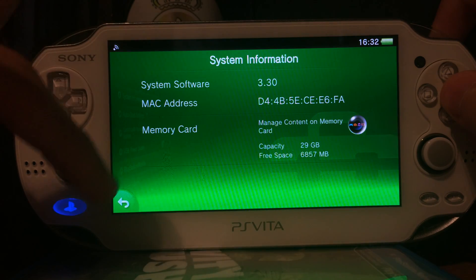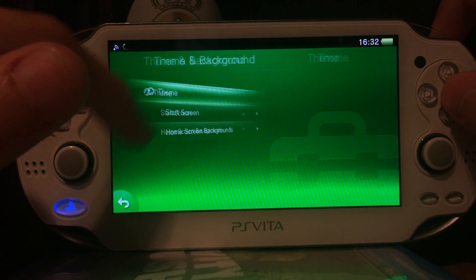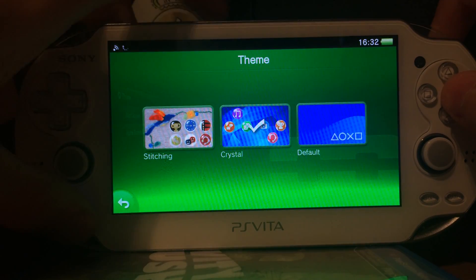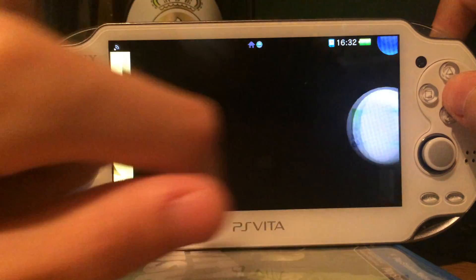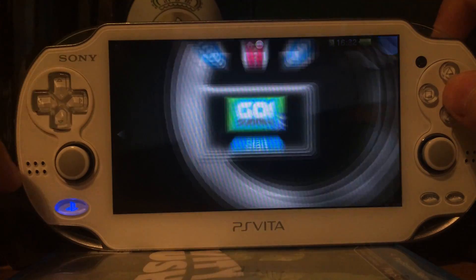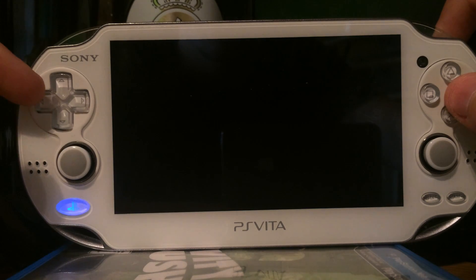As you can see, 3.30. Theme functions and so on. And I can now use the game Go Sudoku to run unsigned code on the Firmware 3.30.